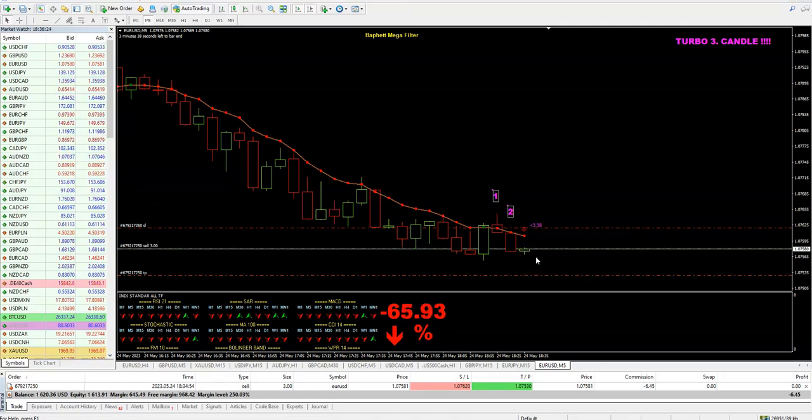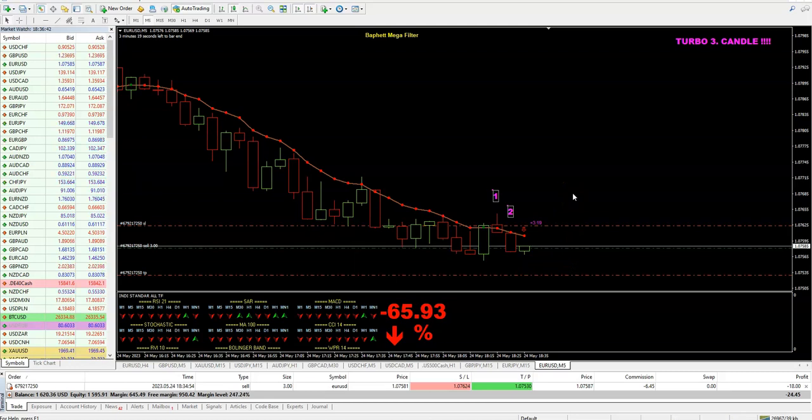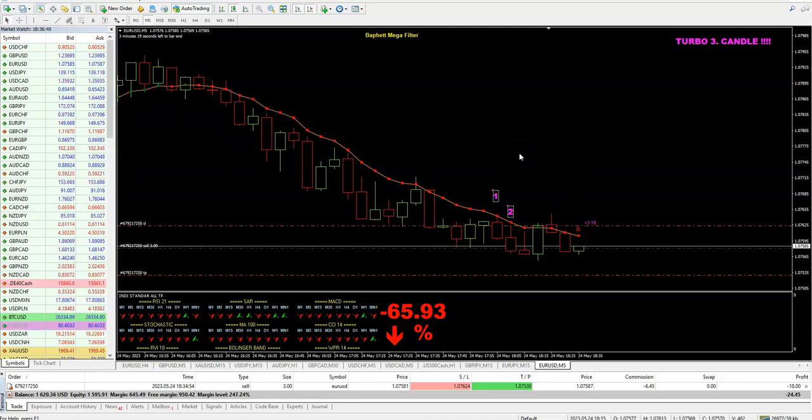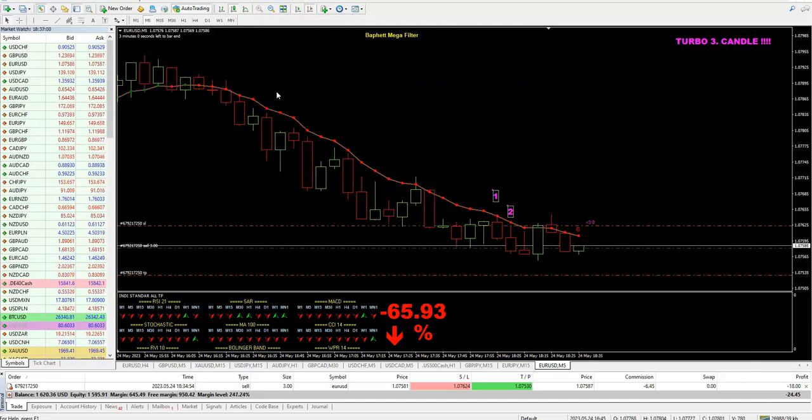For forex we don't care if we win in the first candle, the next candle, the third or the fourth - we only want our profit. For binary, if you want to gamble, it is only one candle you depend on. That's why I don't like the binary system - forex is much much safer, you can put a stop loss, you can exit whenever you like, and there are many other possibilities.